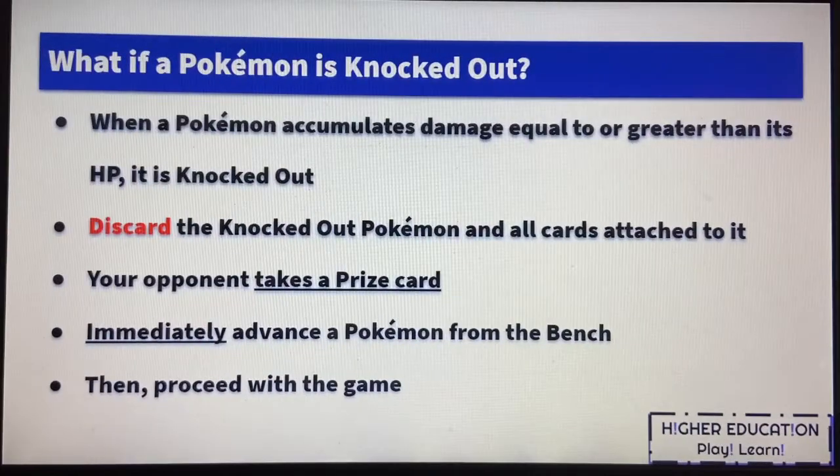When a Pokemon accumulates damage equal to or greater than its HP, it is knocked out. You must discard the knocked out Pokemon and all cards attached to it. Under normal circumstances, your opponent will take a single prize card after this happens. Then you must immediately advance a Pokemon from your bench into the active spot.